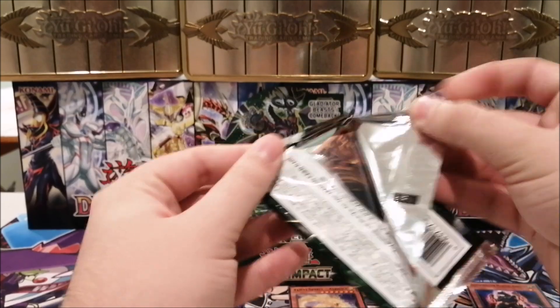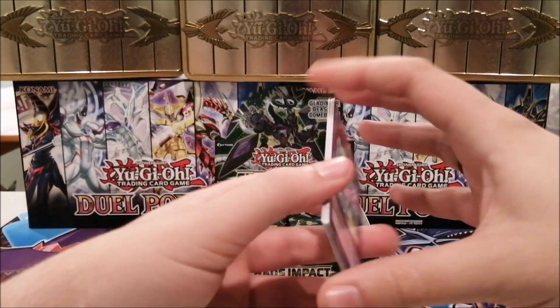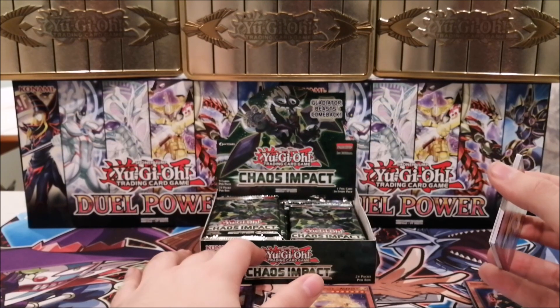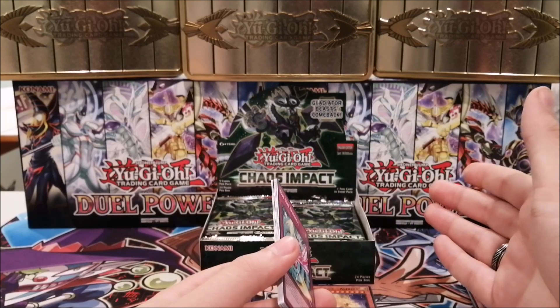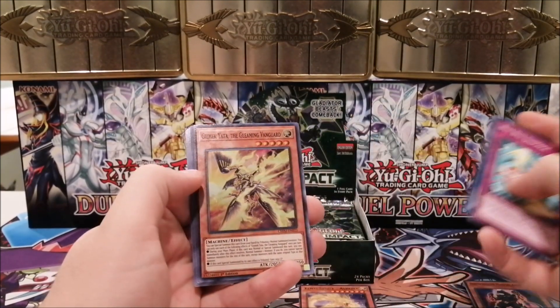For a rare, Ashuna is probably the best of the set rare-wise. Otherwise, there are a lot of very good ultras — the best Unchained card is an ultra, there are two Tenyi ultra monsters, a lot of Dream Mirror cards are supers, and a lot of Unchained cards are secrets.